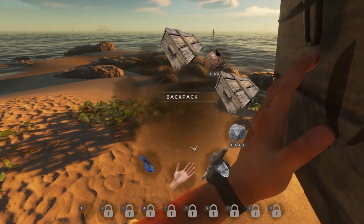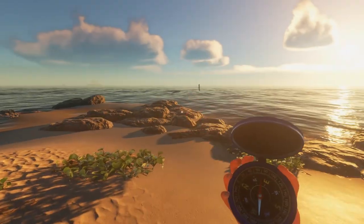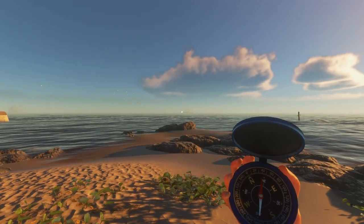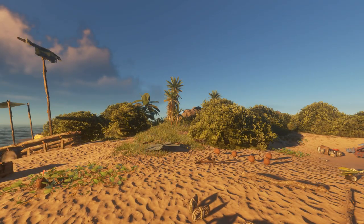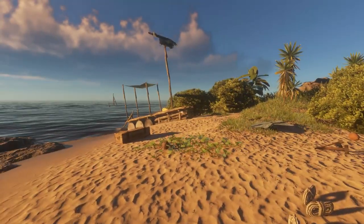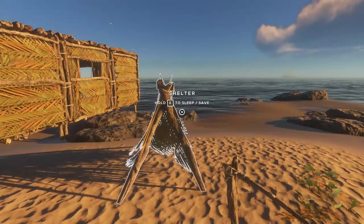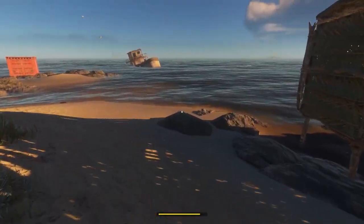That scared the living daylights out of me — the game is acting a little jumpy. But we're gonna go on a little adventure and check out that island over there. It looks like there's actually three wrecks there. We're also gonna pick up some wood because we're out of trees here. I was running around looking for a stone because I wanted to make an anchor for the raft, so we can keep it out in the water and not have to worry about it re-beaching all the time because of currents.